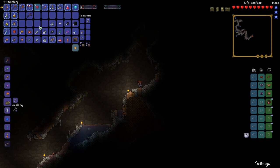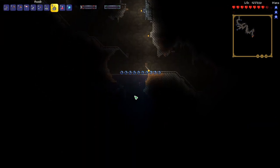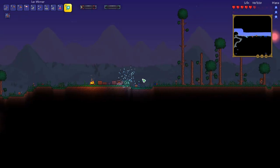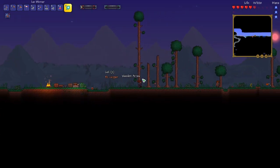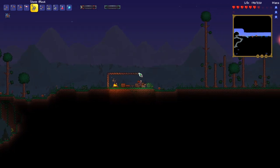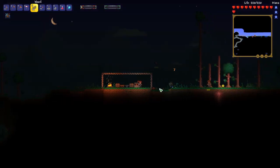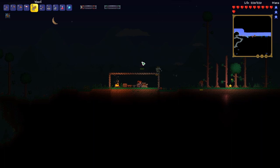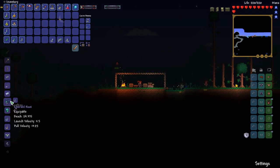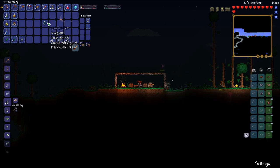Oh, another heart. We're getting so lucky with hearts. Okay, we just teleported back. I want to put up a little barricade around our house so we've got some protection from all the zombies and demon eyes outside tonight. I know we got enough for the emerald hook — we got those 18 emeralds and it only takes 15. So we've got an emerald hook, we'll equip that.